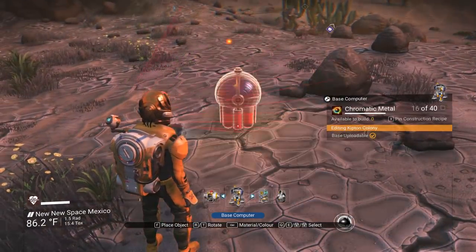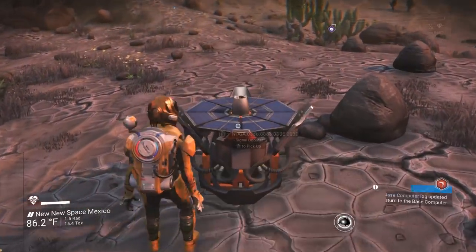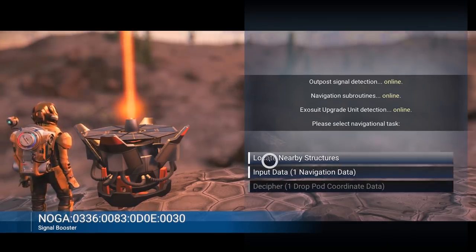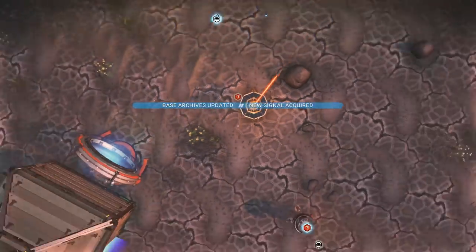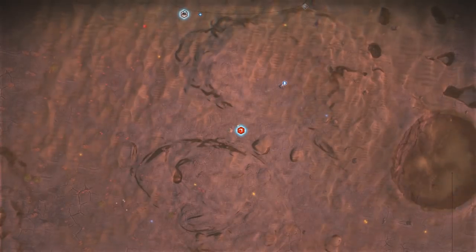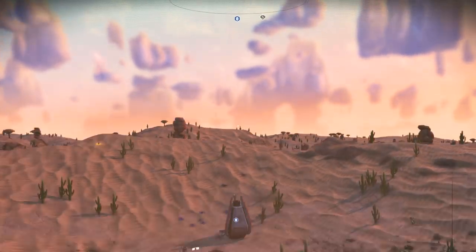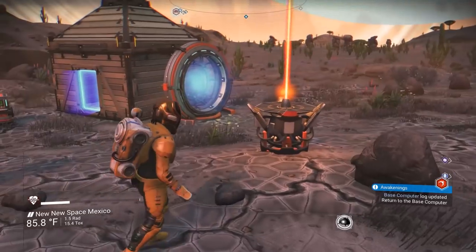So — process the salvage technology with a blueprint analyzer. I guess I've got to look for another one. I've got the signal booster, refiner, and the rest I've got to make. Let's try a signal booster and see if there's anything I can specifically scan for. Locate nearby structures. I found my own base. Thank you? Not really that helpful. A drop pod — very useful.